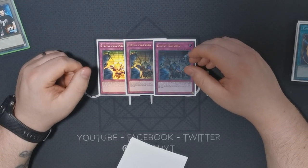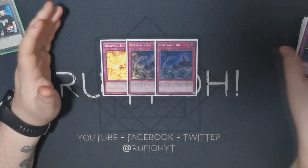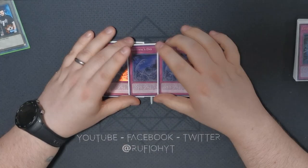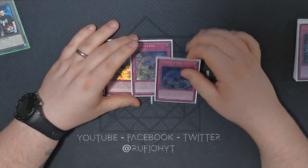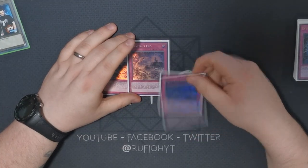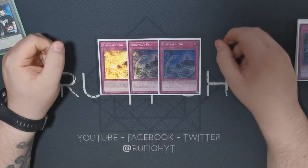Our last three cards are Survival's End — something I tried before, cut, and am now trying again. We've all seen how many tokens are doing the rounds at the moment, and this is insanely free to use. The grave effect gives you an added benefit, and I was half tempted to run Trap Trick to search it but couldn't justify the space. Being able to set this going into your opponent's turn and knowing that even if they clear your monsters, however many tokens they set up you're going to massively punish them — it's something you may want to consider in your own builds.